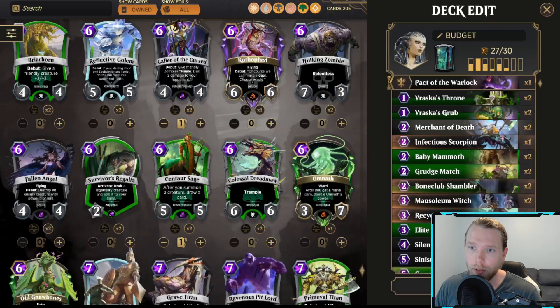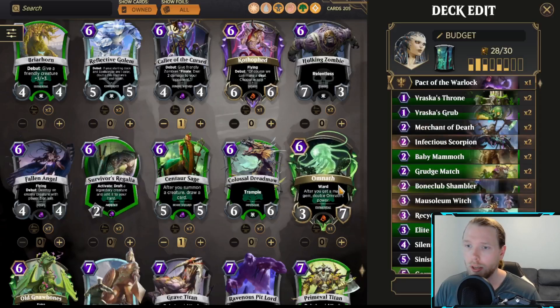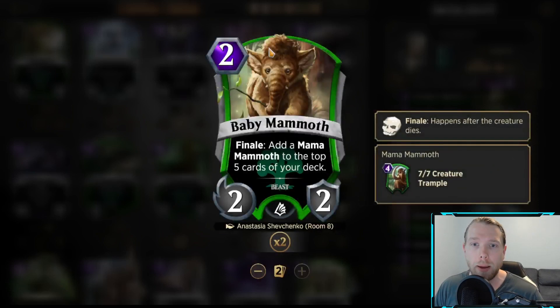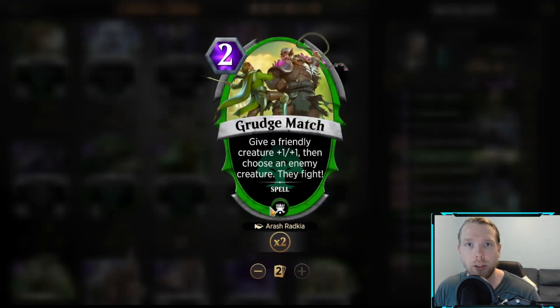Merchant's great at two, I'm going to leave that just like it is. Infectious Scorpion should always be a two-of in a Vraska list because you get double the Fatal Infection, so you never have to worry about having the removal. Baby Mammoth is a fine card, but it stops you from getting to the cards you want — if you're hunting for removal or a win con, it gets in the way. I'm going to take Baby Mammoth out. Grudge Match seems a little weird considering Vraska has some of the best removal possible, so it's just not a card that we need.